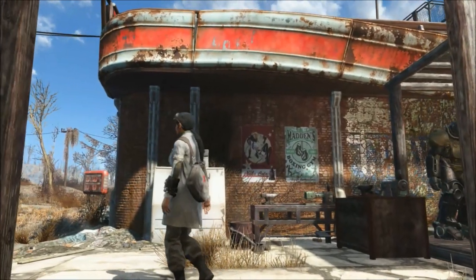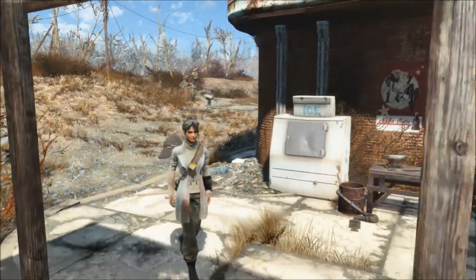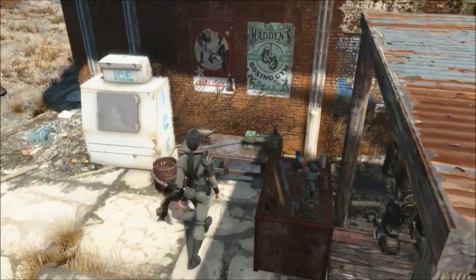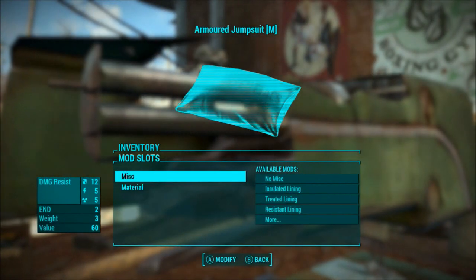The Wasteland Doctor outfit is perfect for a doc at some remote settlement. This is the default color of the armored jumpsuit, but all the items marked with an M can be modified at the regular armor bench. The t-shirts have a whole array of logos to choose from.